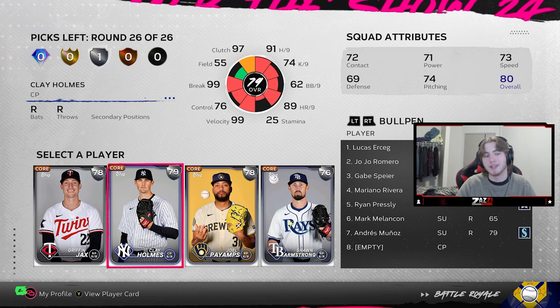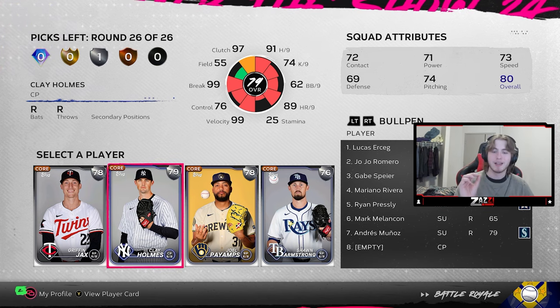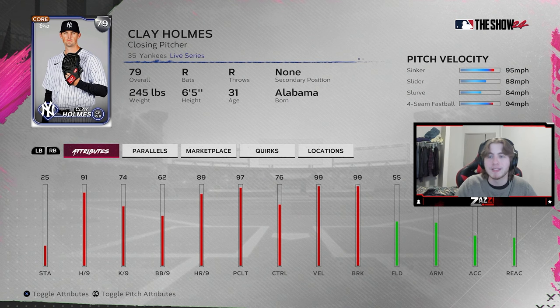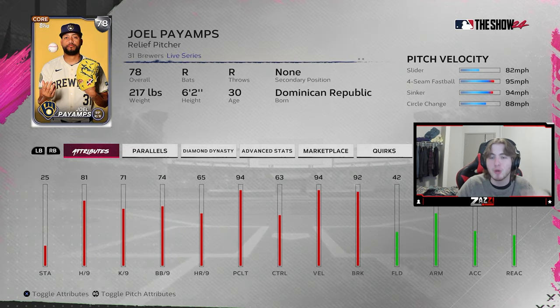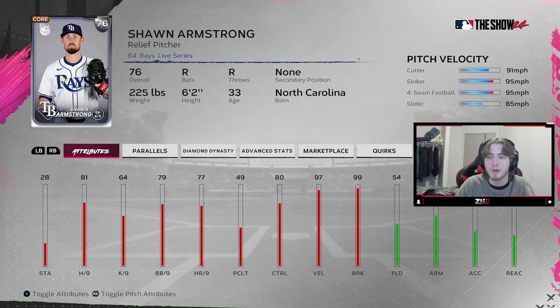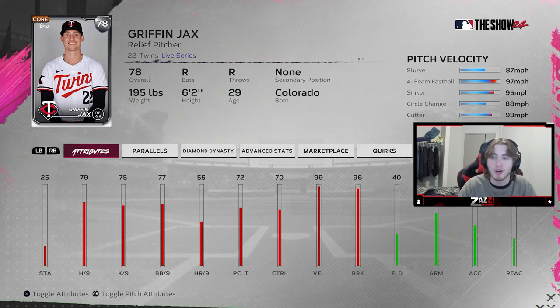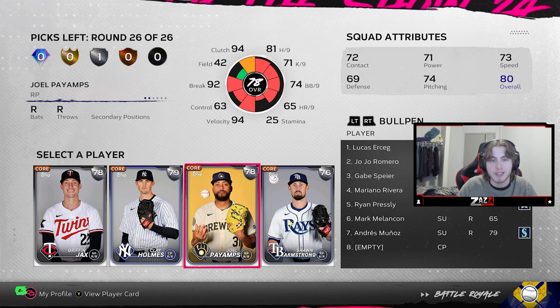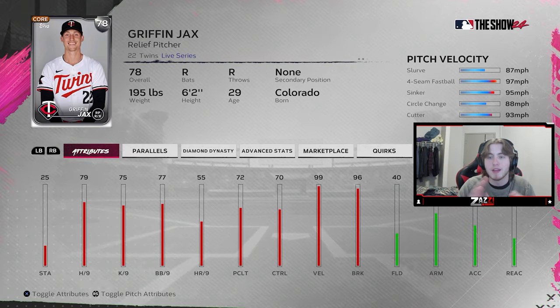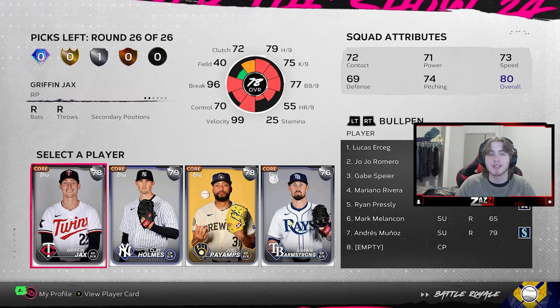We have one more silver round and what a silver round — three phenomenal options. None of them are Clay Holmes; Holmes isn't bad, but look at what we get: Pyamp with a super weird release and super easy to control; Sean Armstrong — super easy to control, sinker-cutter, exactly what we look for; and Griffin Jacks with sinker-cutter and a great pitch mix. For me it's going to be Griffin Jacks. I really like Pyamp and Armstrong, but the slurve and the cutter from Griffin Jacks is just such a perfect pitch mix. So Griffin Jacks is going to fill out this rotation.